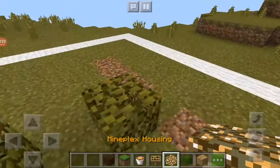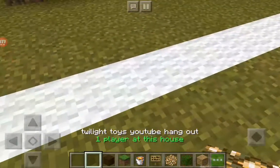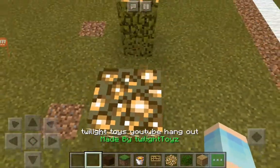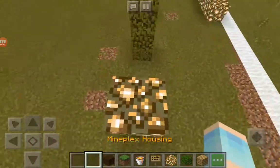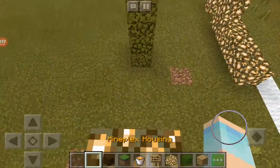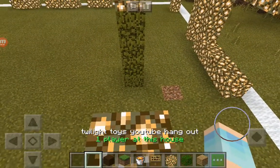Actually, we're going to swap this block for glowstone. Let's see this now. One. Two. Three. Four. This is the four-block jump.